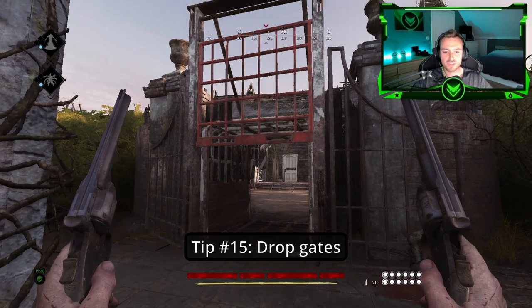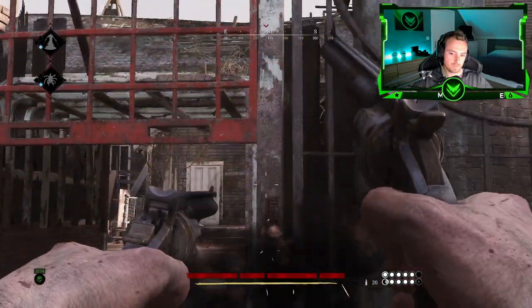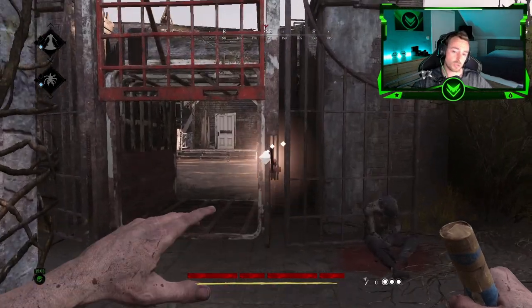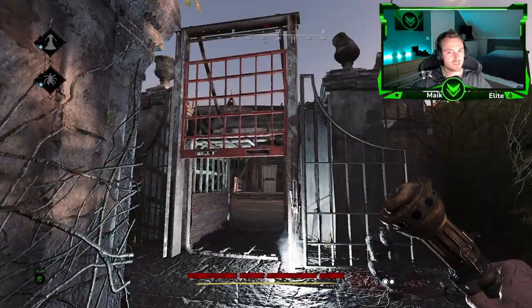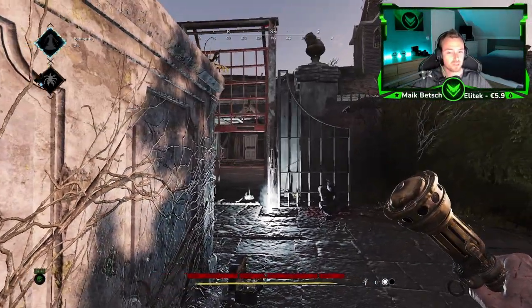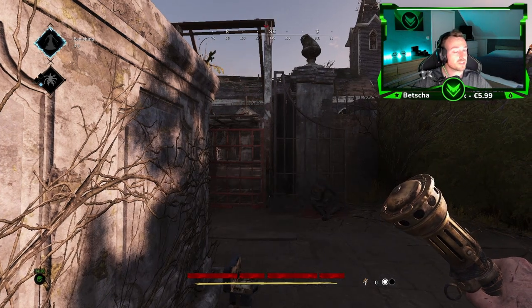Tip number fifteen: You can actually drop gates down by shooting at the lever. This also works with melee. You can also throw a fuse on it. And yes, for the crazy people, you can also throw a choke bomb on it — it doesn't have to be on the lever, but if it explodes nearby, it drops down as well.